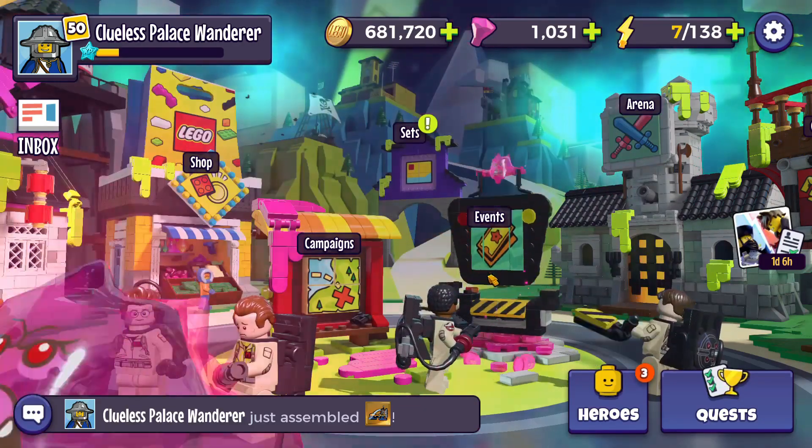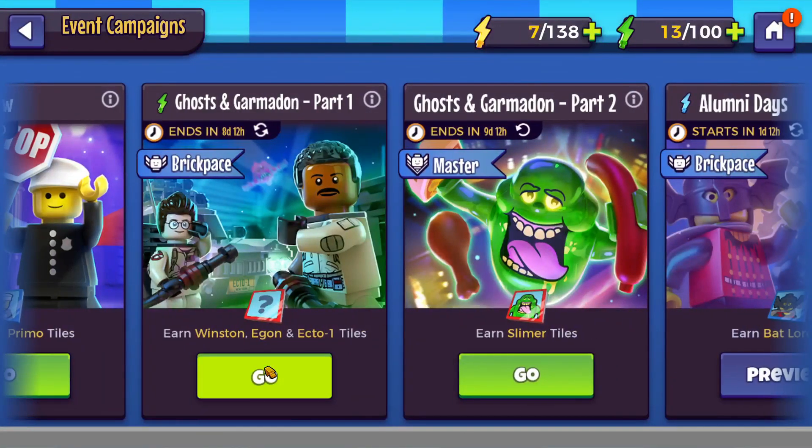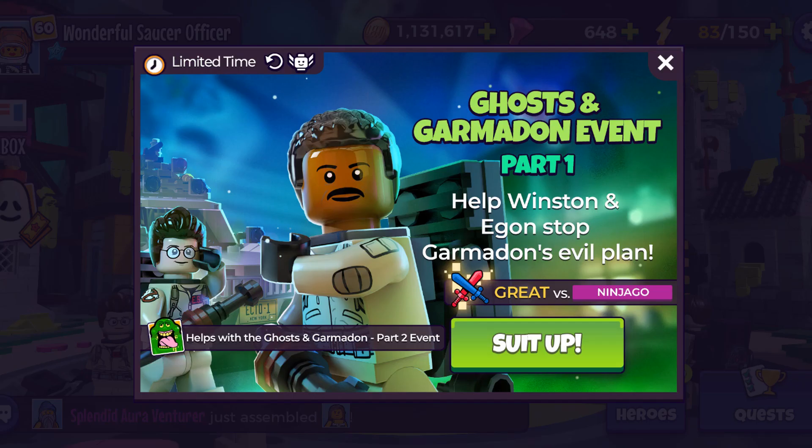Welcome back to iHeartAzalia, as always, for your play coverage of LEGO Legacy Heroes Unboxed. My dad and I are playing the 3.1 mission Order and Justice in the Ghosts and Garmadon Part 1 Brick Pace event.